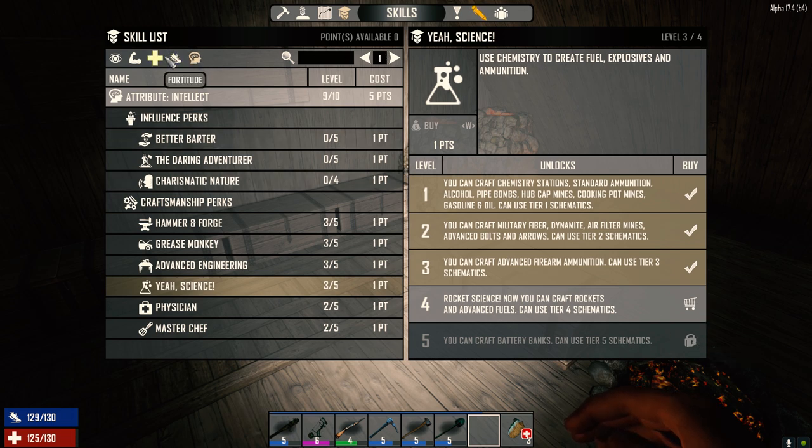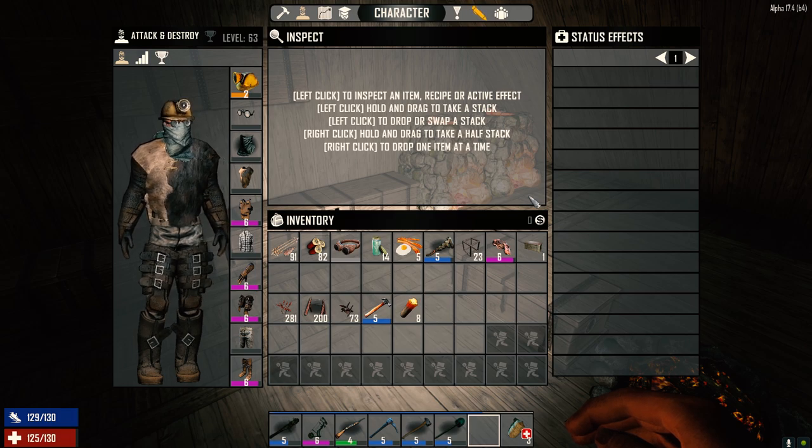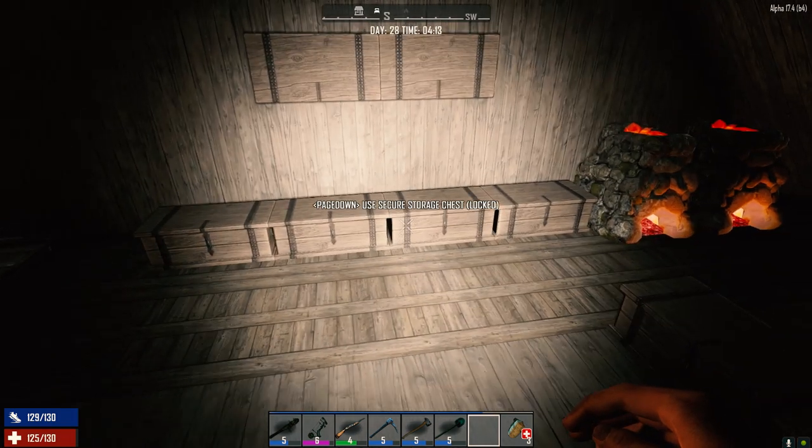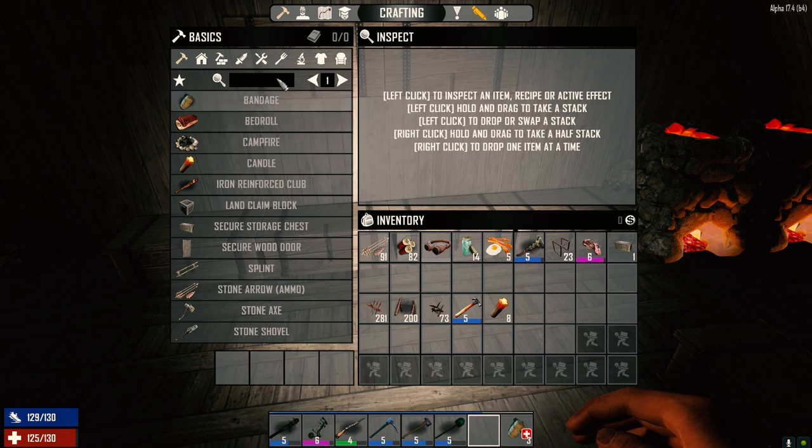We'd have to get seven levels in a couple of days and I don't know if that's going to happen. But what we do have — and I forgot we had — is a generator bank, which means we can run it with fuel. So I want to see if we can make some floodlights today.